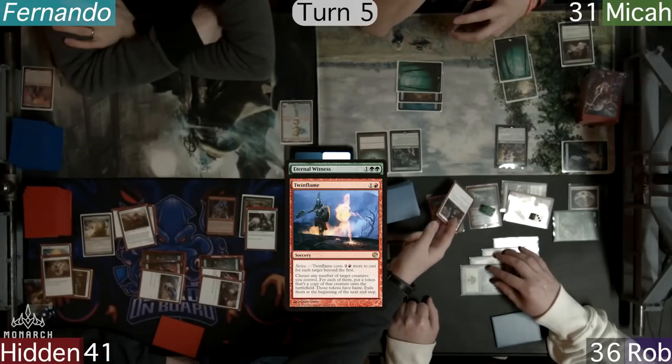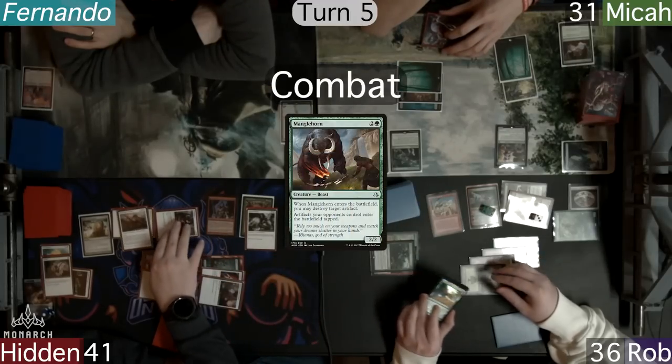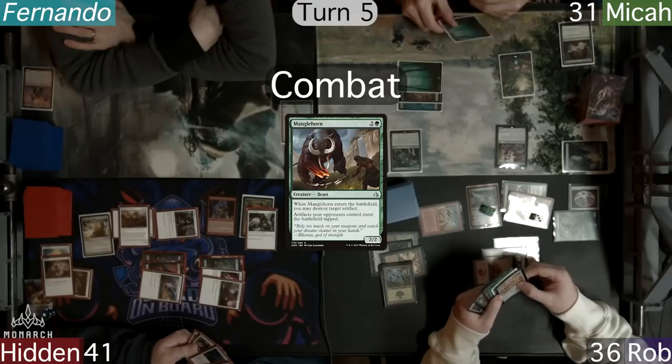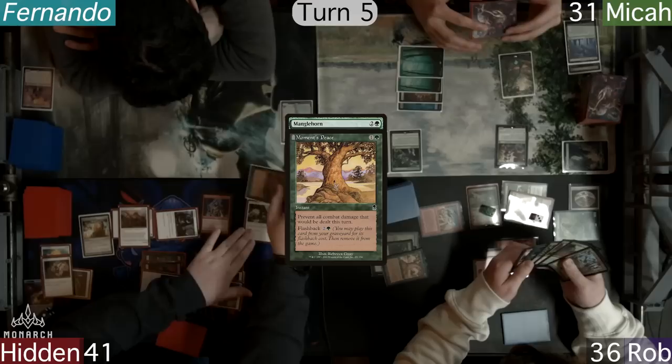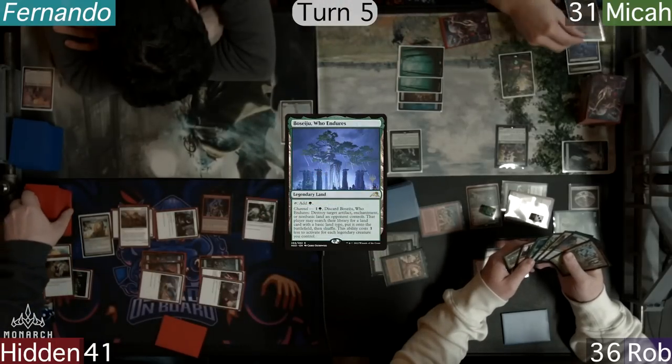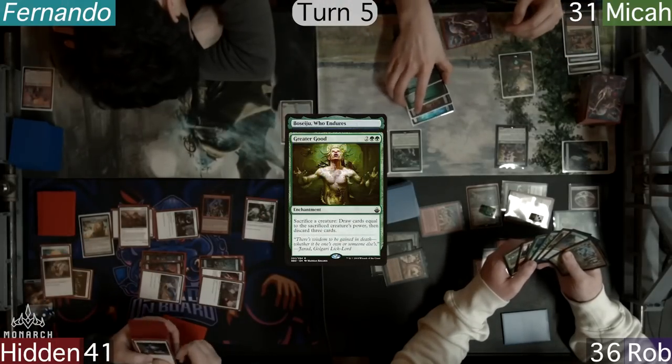Hidden then ends his turn with combat, turning his Manglehorn at Minx, which Rob responds to by flashing back his Moments Peace to fog everything again. At his end step, Micah channels up his Sejiri to destroy the Greater Good and grab Hidden's Taiga.